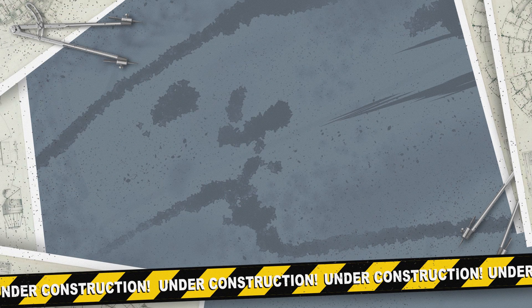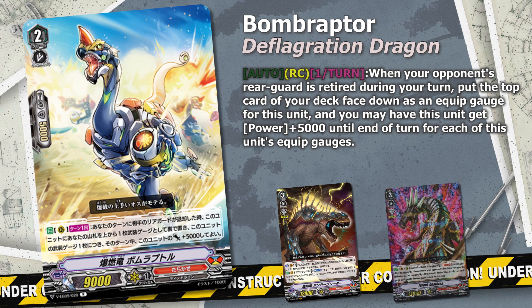Another potential power unit is Deflication Dragon Bomb Raptor. This unit works a bit differently than Sweeper Acro Kanto as this one is passive and it needs a trigger to gain the gauge and extra power. This card works with Angerblader's first ability as you can retire something, give this unit the gauge, and then activate its ability to give an additional 10k — and potentially more if it has more gauges equipped to it.